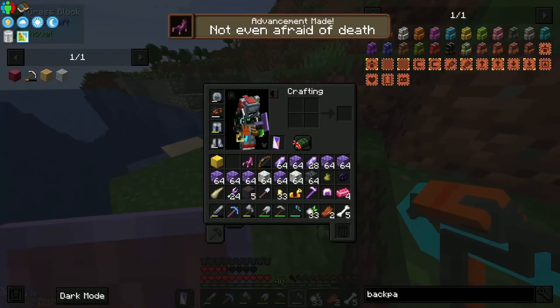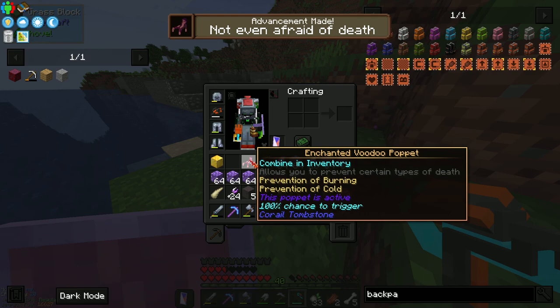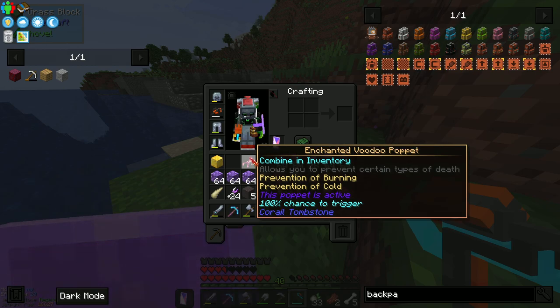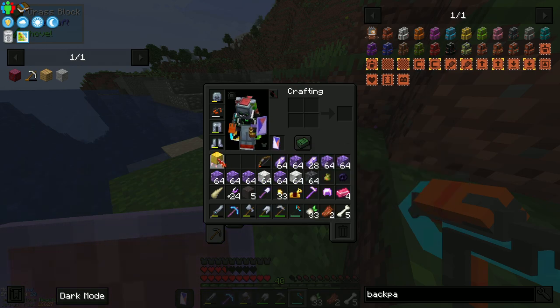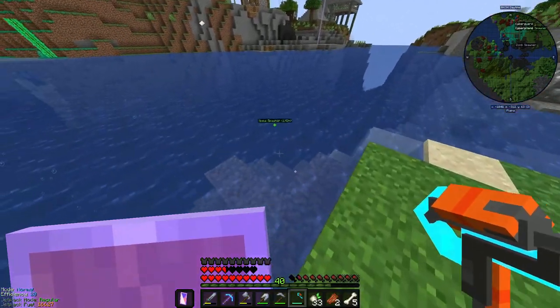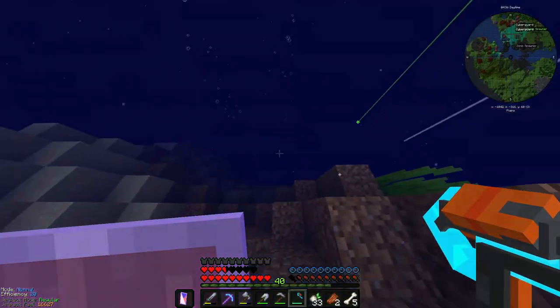Not even afraid of death — what is this? It allows you to prevent certain types of death: prevention of burning, prevention of fall. This puppy is activated with a 100% chance to trigger from burning. So if we go into the nether with this, that means we won't be able to burn to death!